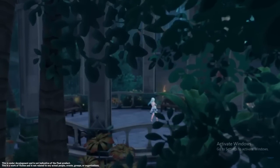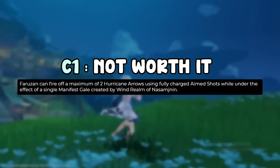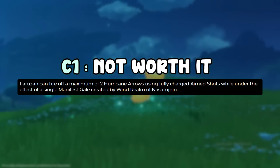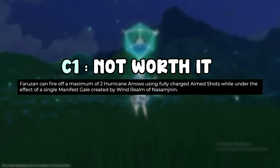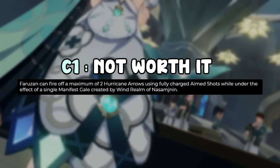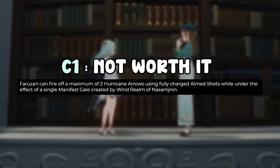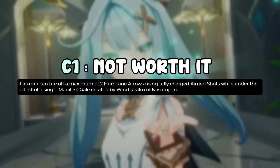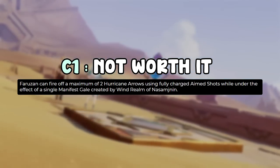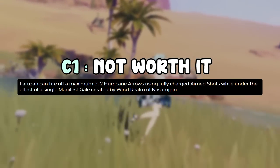For constellations, C1 buffs your elemental skill — instead of shooting one charge shot with the skill effect, you can shoot two. This allows more damage and potentially longer uptime on resistance shred, but she has an energy regeneration cooldown so the second shot won't generate energy. The only benefit is extra damage and a backup shot if you miss, so I wouldn't say C1 is really worth it — no clear strong benefit.